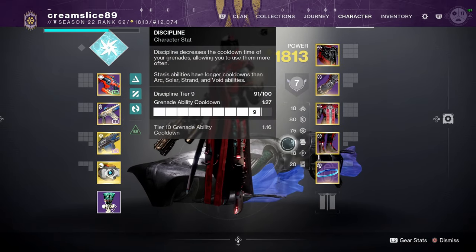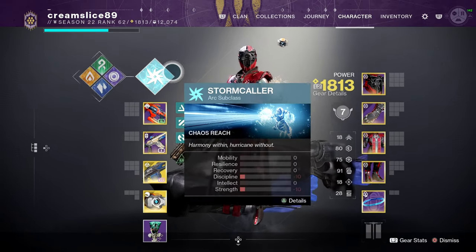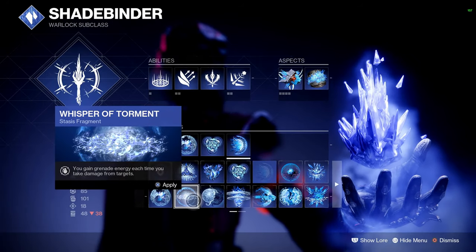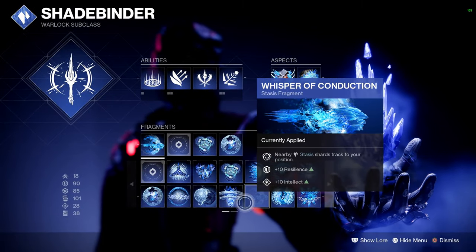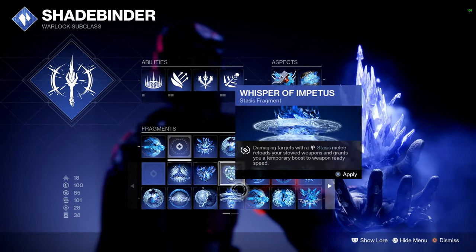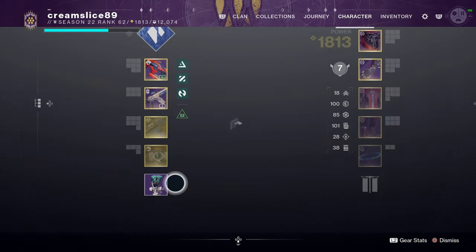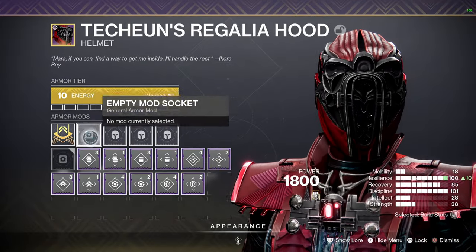Not taking into consideration the subclass, we have a 90, an 80, and a 75. Stasis is actually amazing — if we add some stuff from the subclass we could possibly reach 100s. And there we go, double hundreds. We get some more into recovery as well. All we have to do now is add some armor mods.